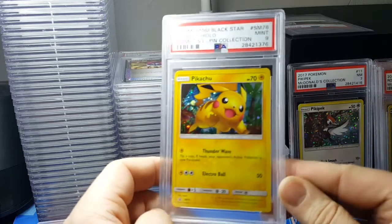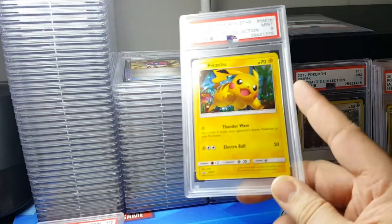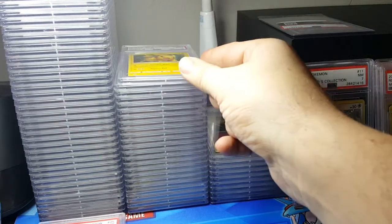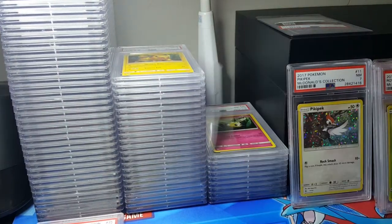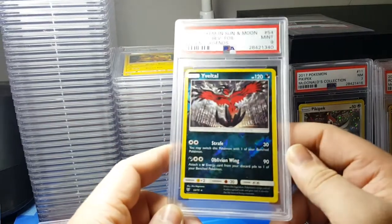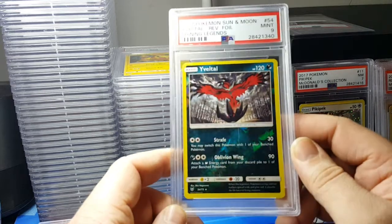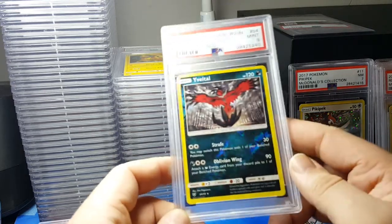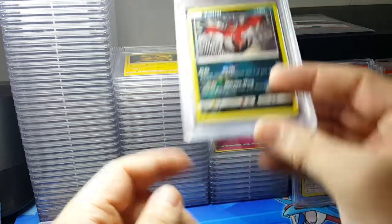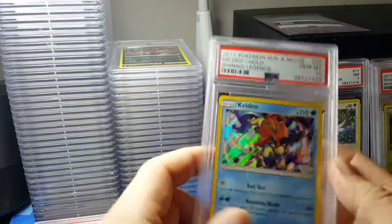The Shining Legends pin collection Pikachu got a 9. I went through like four different Pikachus and picked the best one and it still got a 9 - this Pikachu is really hard to get in a 10. The reverse holo foil also got a 9, so I'll have to resubmit that one. I think I might have sent two - maybe not, let's see.